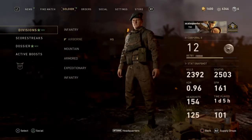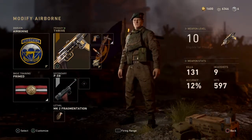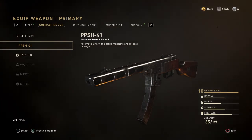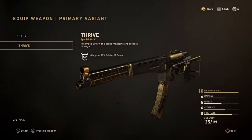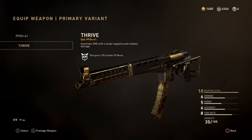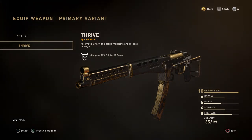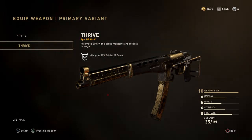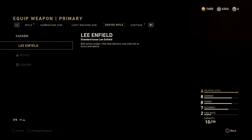If we look at my soldier and my infantry division, I could choose the PPSH — a really nice submachine gun — but I've unlocked the Thrive, which is an epic variant of the PPSH. All the stats are exactly the same: shoots the same, same distance and all that, but it has a special booster for XP. While I'm using that weapon, kills give me a 10 soldier XP bonus, which means you can level up through the game faster.